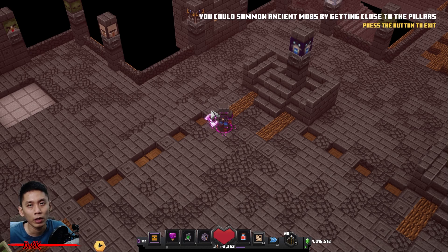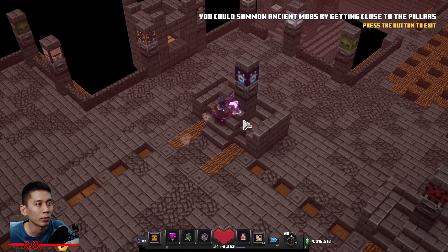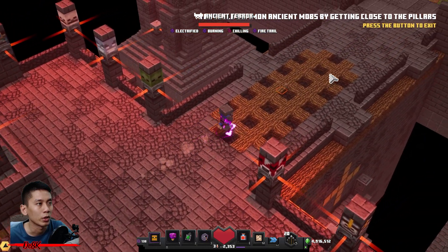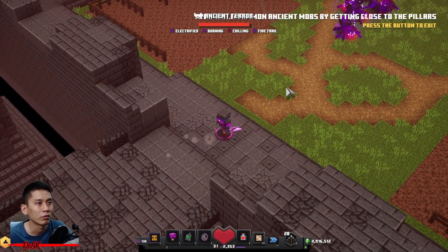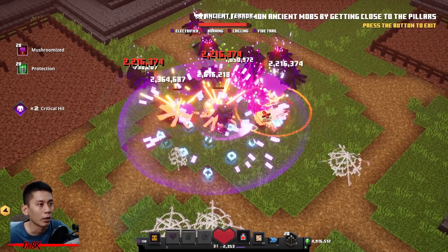You can summon every one of them, and each gives you 20 waves. Right now I'm going to show you one — I can't handle all of them at Apocalypse Plus 25 unless I lower the difficulty. I'm going to summon the Ensign Terror. There it is — he's waiting for me. You gotta finish waves faster because the next wave comes up very quickly.